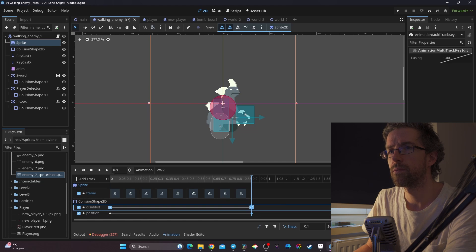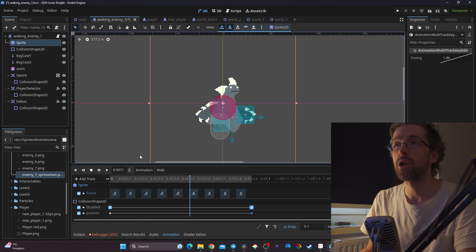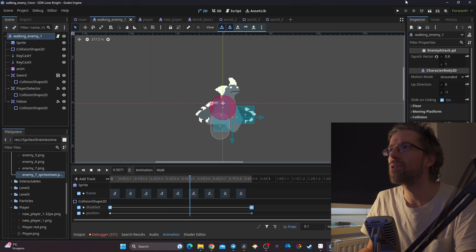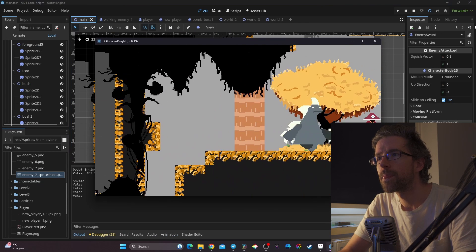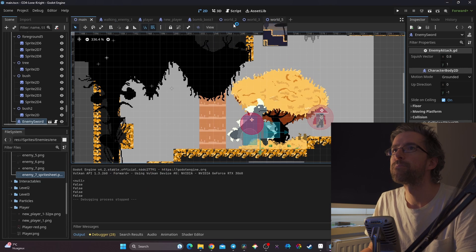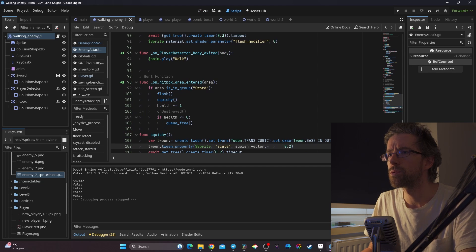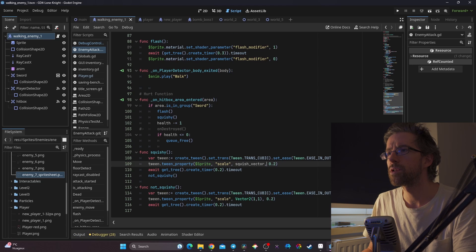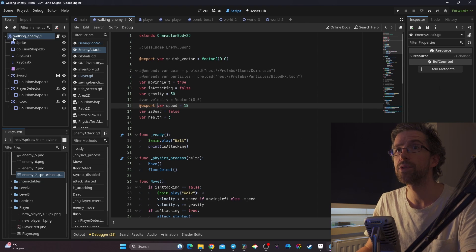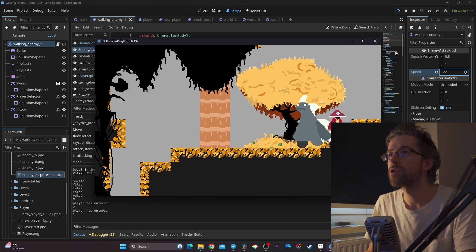Looking at the result, the animation seems about right. It's not fully perfect yet, but that's something I'll work on little by little. Already, I have an enemy that looks a bit better. I go back to my main scene and launch the game — the animation looks about right. I can increase the speed a bit, and I add speed as an export var so I can change it directly in the editor. I'll set it to 22.